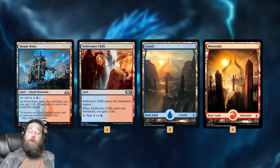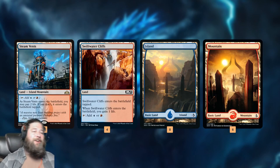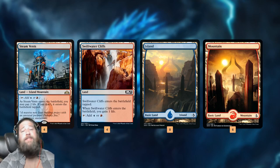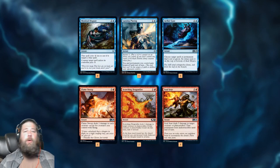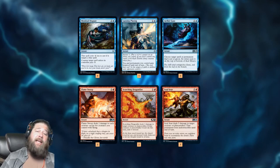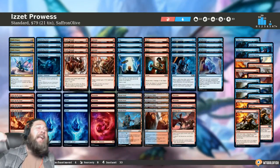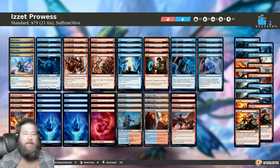As far as the mana base: Steam Vents, one of our two rares in the deck along with Stormwing Entity, and more than half the cost of the deck in paper. Swiftwater Cliffs to keep the budget down, and a bunch of basic lands. Sideboard-wise, we get Mystical Dispute and Lazotep Plating for control primarily, Aether Gust for red and green decks, and then a bunch of removal for creature decks. And that is eight rare Izzet Prowess for Coreset 2021 standard — that's our budget magic deck for this week.